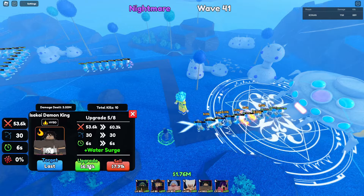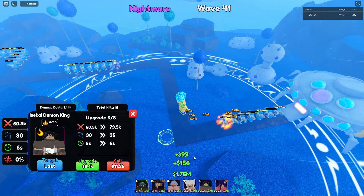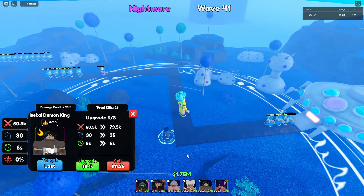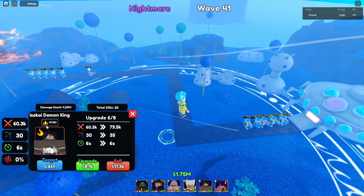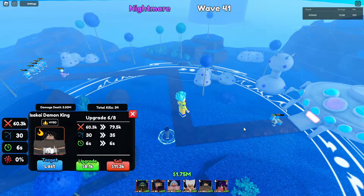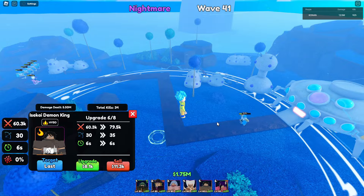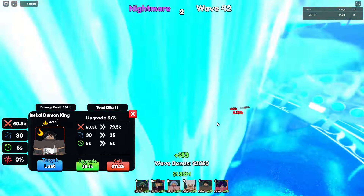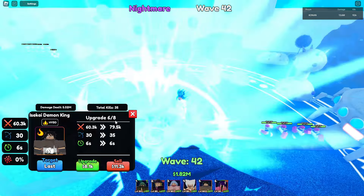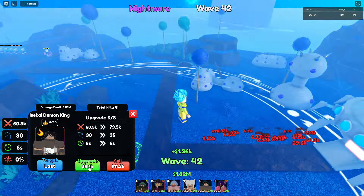Next upgrade is Water Surge — what, burning but water? It became a pull AOE! A total damage of 60.3k, 30 range, and 6 SPA. What happened to the fire? He's using water but he's a burning type — what the heck.